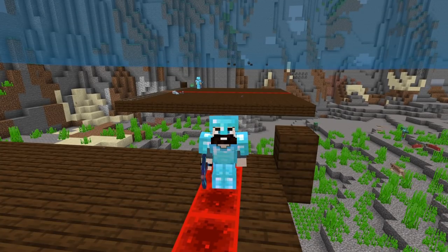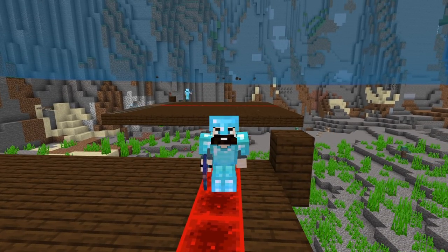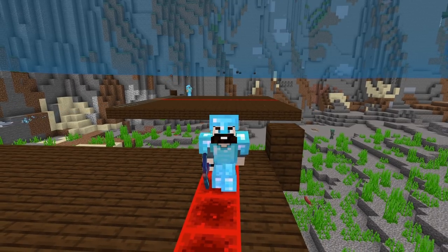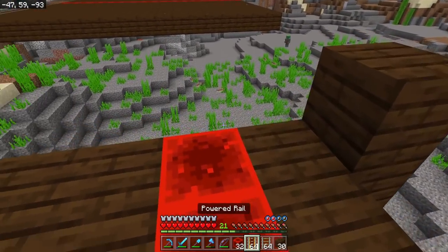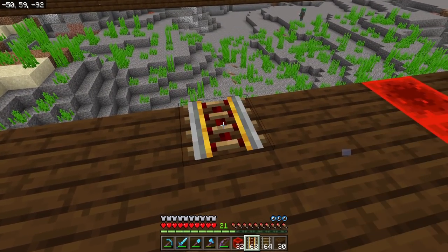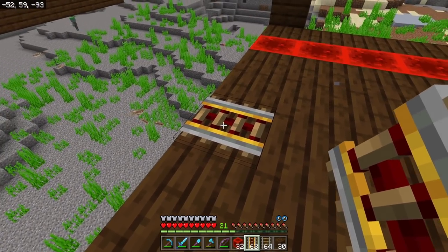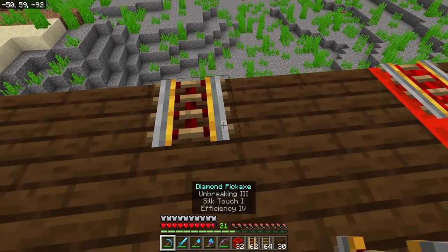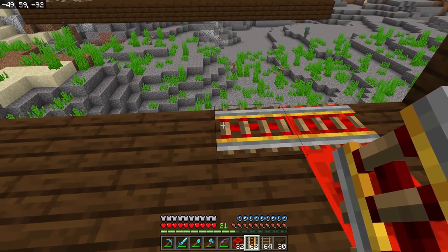This is kind of the first introduction to redstone for this season of the Bedrock Guide. If you're new to Minecraft or just returning and have never done anything with redstone before - redstone is basically the electronics or mechanics of Minecraft. Redstone blocks, redstone torches, and redstone in general are the source of power. We've got a powered rail here - if we place it down on any old block it stays dark and does nothing. But if we place a powered rail on a power source, we get a powered rail that is actually powered, and connecting another powered rail to it will keep it powered.